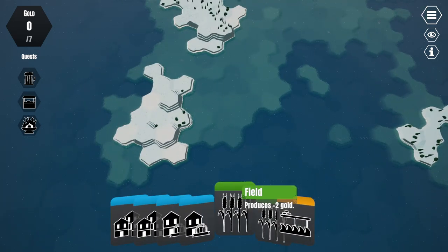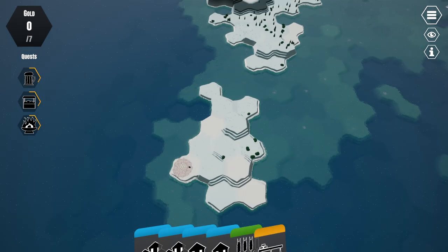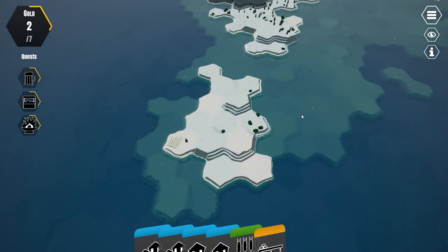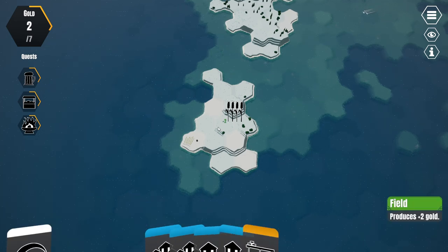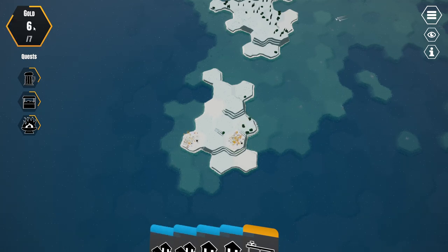For example we can place a field. A field produces two gold, so I'm going to place one here. What's really important to note is that this game doesn't just give you gold for placing something. It's almost as if every time you place something a turn passes, and everything that's producing gold will produce that gold on that turn. So if I place a second field, I'm not going to get two points and end up at four — I'm actually going to get four points and end up at six. You can see we jump to six.